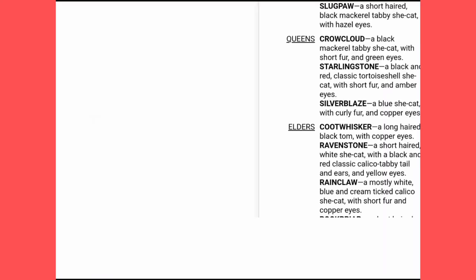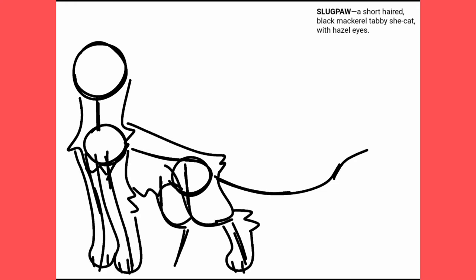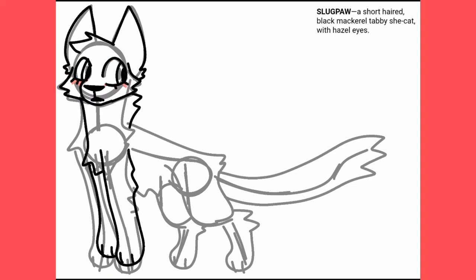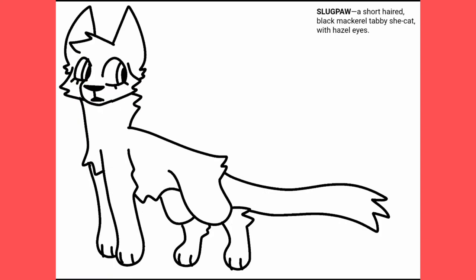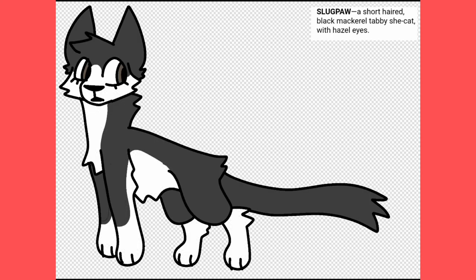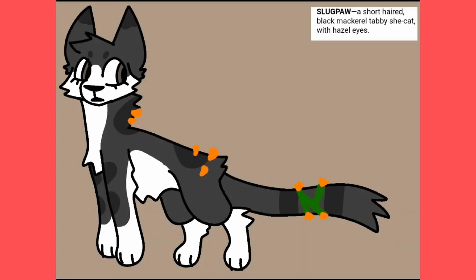Slugpaw is the medicine cat apprentice and is relatively quiet and kind-hearted. She has autism, so she struggles with loud noises and other overwhelming situations. This wasn't the reason she became the medicine cat apprentice, though — she requested to become one since she knew Blackloud was close to retiring yet there was no medicine cat apprentice. She knew that either some other cat would be forced into the role if Blackloud retired, or that Blackloud just wouldn't retire. She's happy as a medicine cat apprentice.